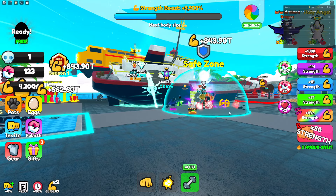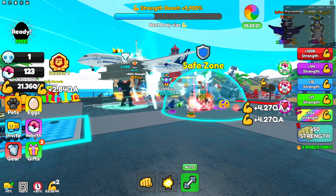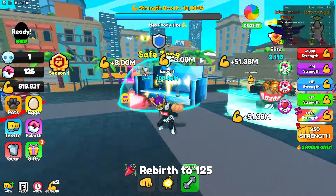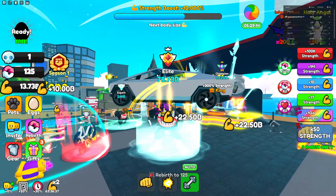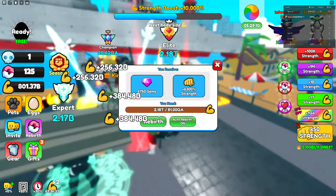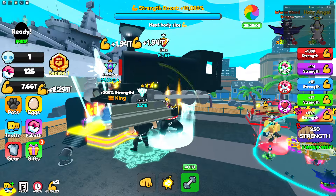The game literally glitched out — I can't move, I can't jump. I'm probably just gonna have to rejoin. I'm at 123 rebirths. Oh wait, never mind — I can move now. Look at us, we are crazy strong. Wait, that was the guy trying to fight me — let me turn off auto rebirth.